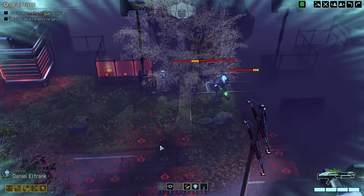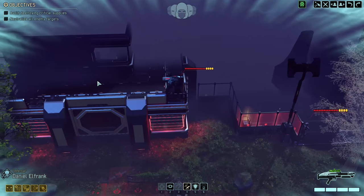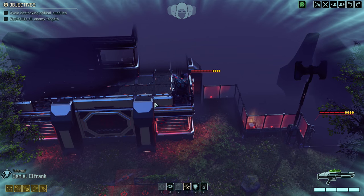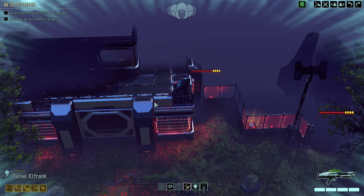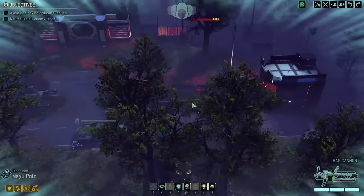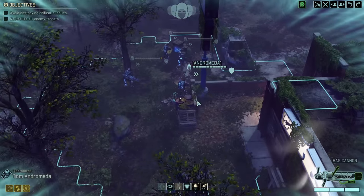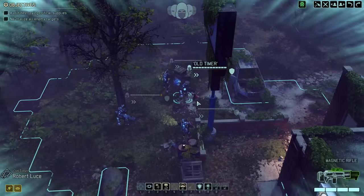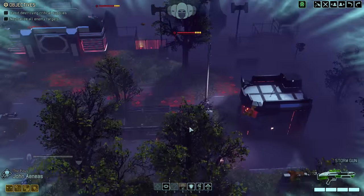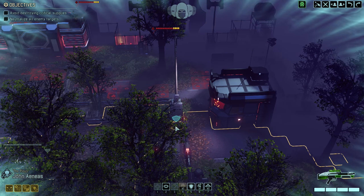Hostile targets in sight. We got a turret up here. Remember, we have the dark event happening where there's more enemies on every map, which means theoretically more per pod that we find. Which is all really shitty to deal with. It's not at all ideal.